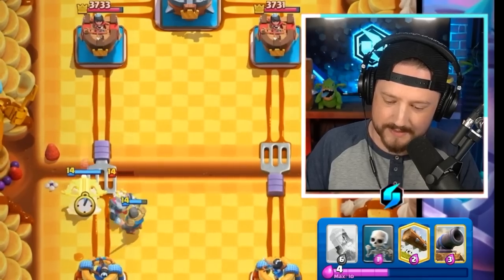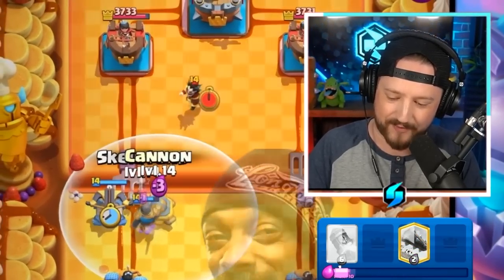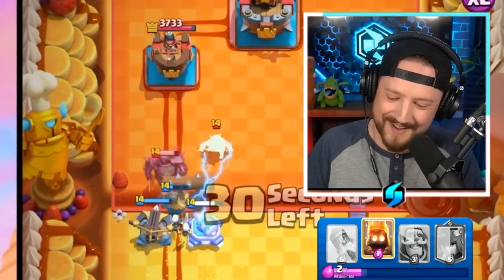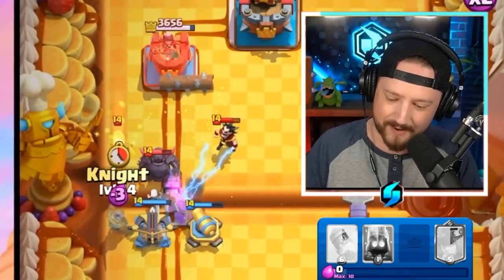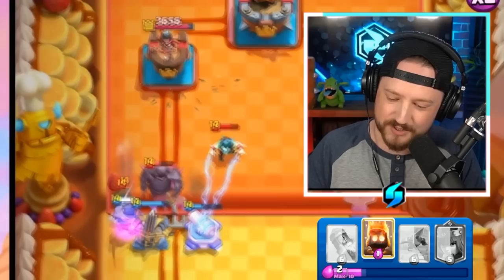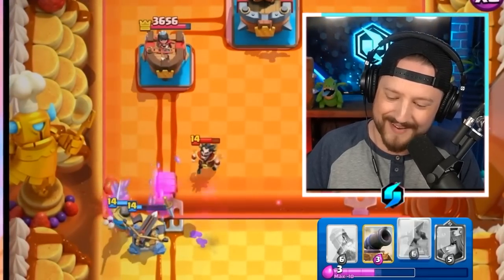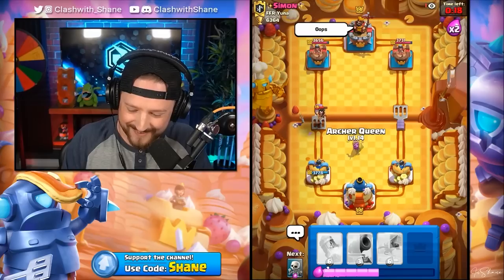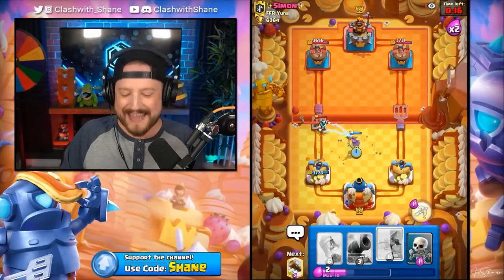If we go X-Bow up high here — that's a bit too high. That's a bit too high, my friend. Fireball or Zap coming. Let's go Knight. Look what happens when you place it too high — now the Pekka locks onto your X-Bow first. That's one tile too high. He wasted all his elixir defending that, so I'm okay with it, but you can't do that. You live and you learn.